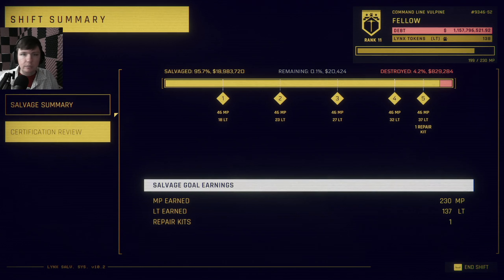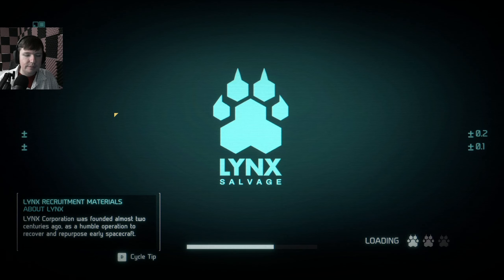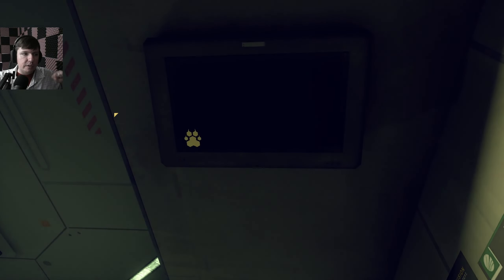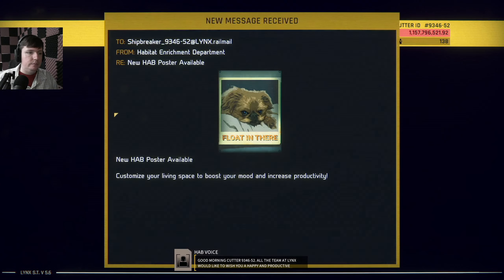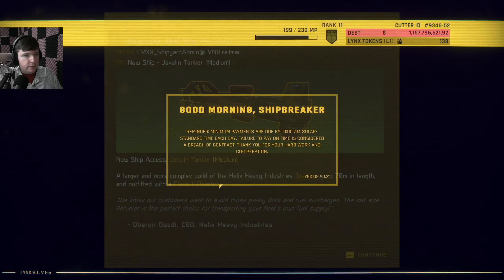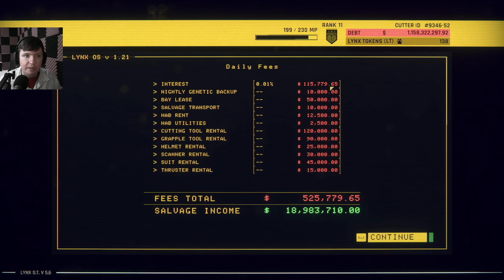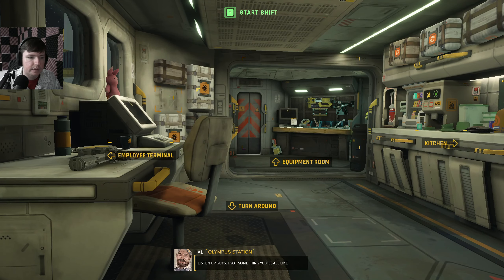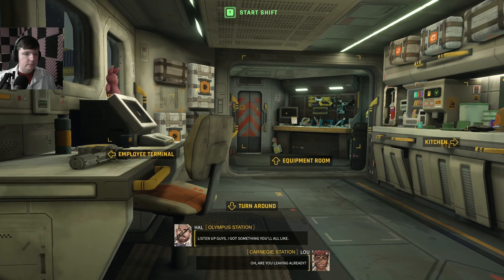Ship breaker got the rank of fellow — seems like a weird name because that would be for being in a union and we can't officially be in a union. Just making sure they're not going to say anything after we boot back up. Good morning, cutter 9346-52. The team at Links would like to — Javelin tanker medium. I think this was the ship that was on a daily mission. No more customers want to avoid those pesky dock and fuel surges — the Smithscythe refuelers are the perfect choice for transferring your own fleet's fuel supply. Oh yeah, big payout. Fees dropping like a rock because I was able to put so much into my debt.